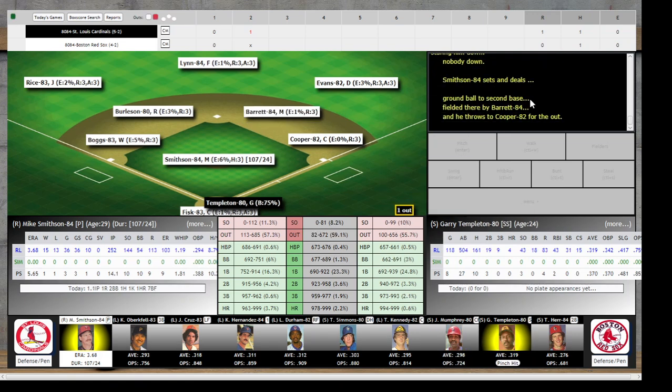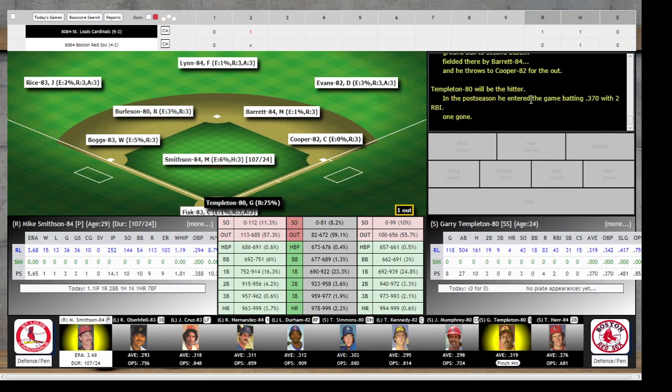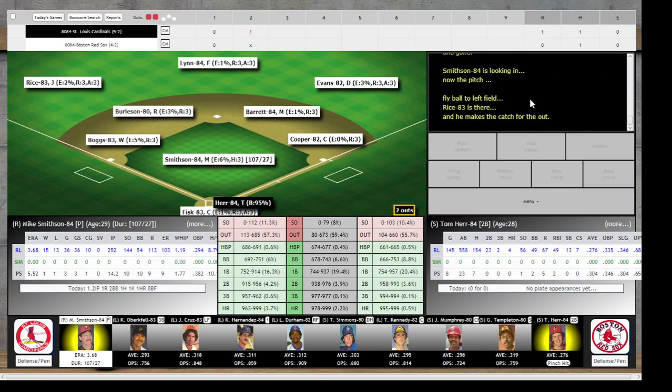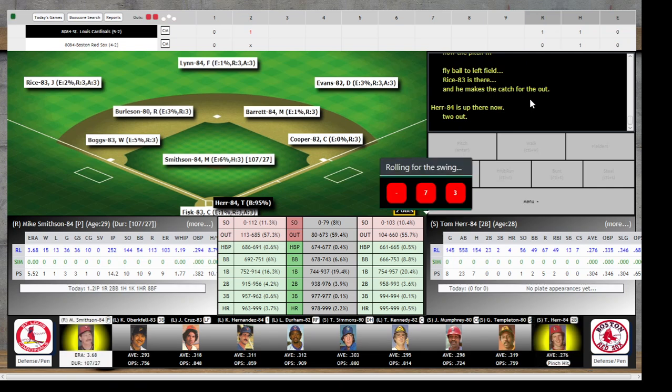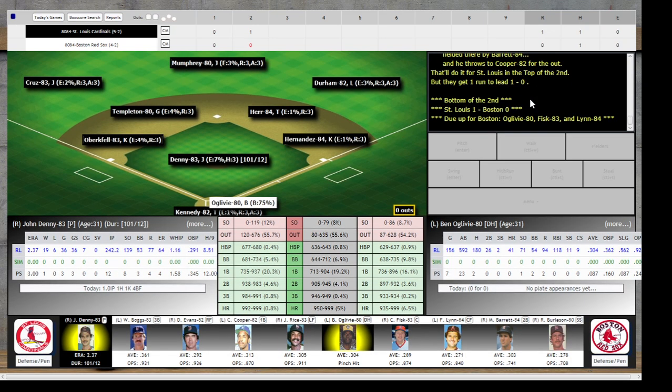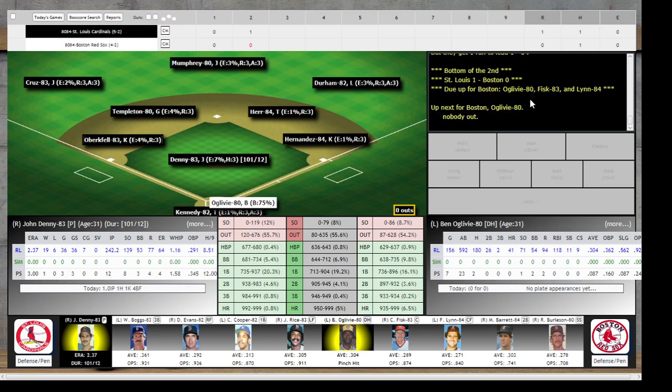Mumphrey ready to face off against Smithson with nobody down, and he's going to ground that one down to second — fielded by Barrett, and he throws over to Cooper for the out. One down. Gary Templeton's up. Smithson looking in, now the pitch — flat ball to left, Price is there and makes the catch. Two away. Number nine hitter Tommy Herr due up. Hard grounder down to second, fielded by Barrett, and he throws to Cooper for the out. That'll do it for St. Louis in the top of the second, but they do get one run and take the lead.